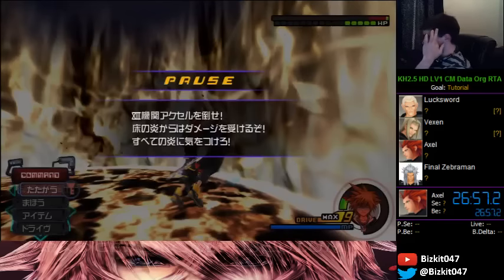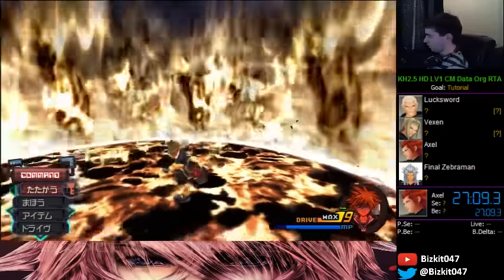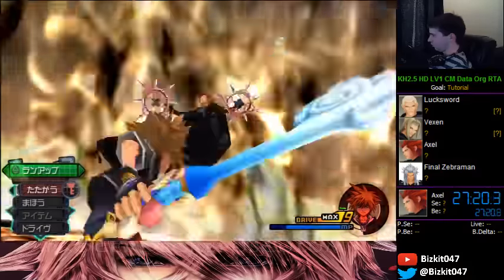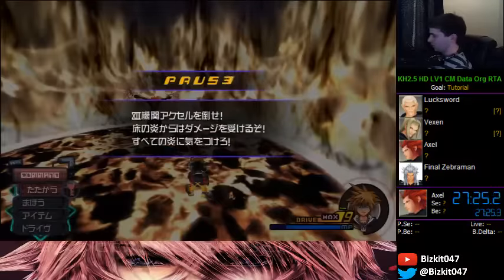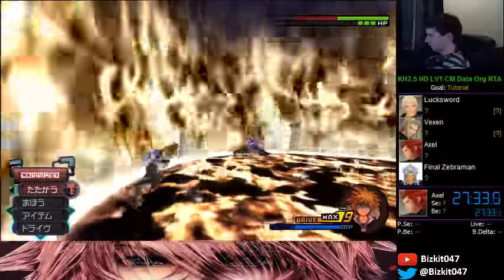If you hit his Revenge Value he goes into the wall really fast — RC. If you do the full RC it gets rid of the fire floor, but that changes his attack pattern. There's something more clever: do the first half of the RC but not the second half. This resets his Revenge Value back to zero and leaves him wide open. Then you can do it again — if I hit his Revenge Value he would go back into the wall.